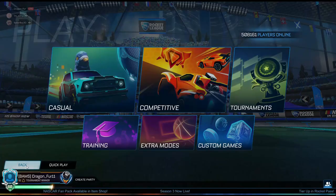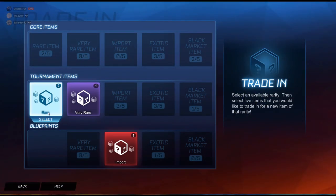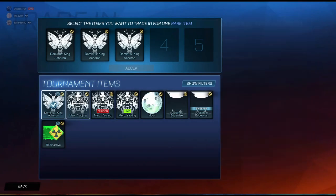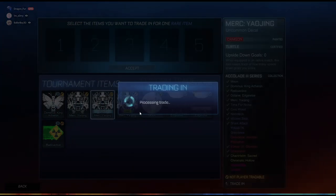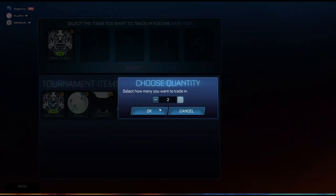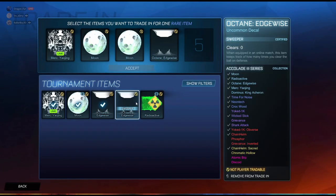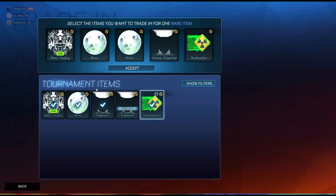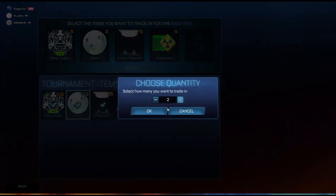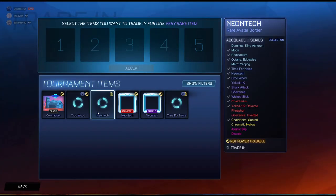I'm really hoping that I can actually get a Black Market out of this, but it doesn't seem like I can. Let's see if we can get an exotic — I think an exotic is a reasonable goal. I'm just going to trade up these right now. Maybe the exotic — I'm hoping for the goal explosion, I forgot what that one's called. But I don't really want a Chain Helm Sacred; that one's the wheel, I don't really want that one. So let's just trade up to rares so we can get the very rare trade-up.